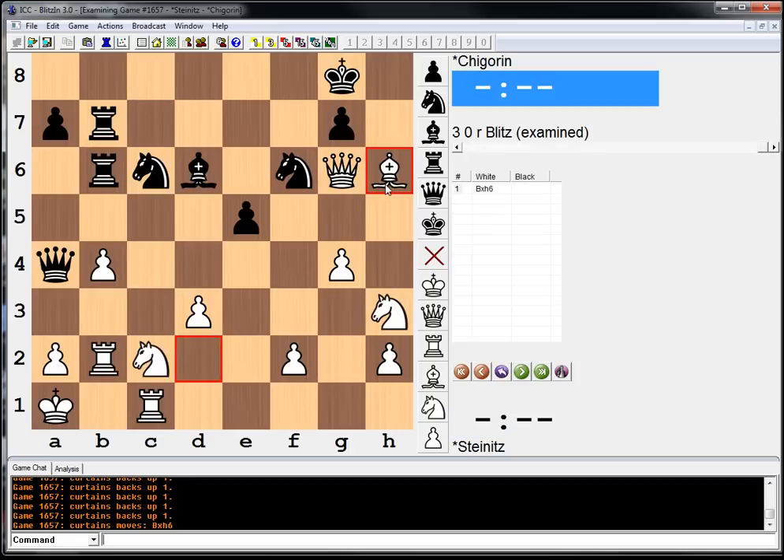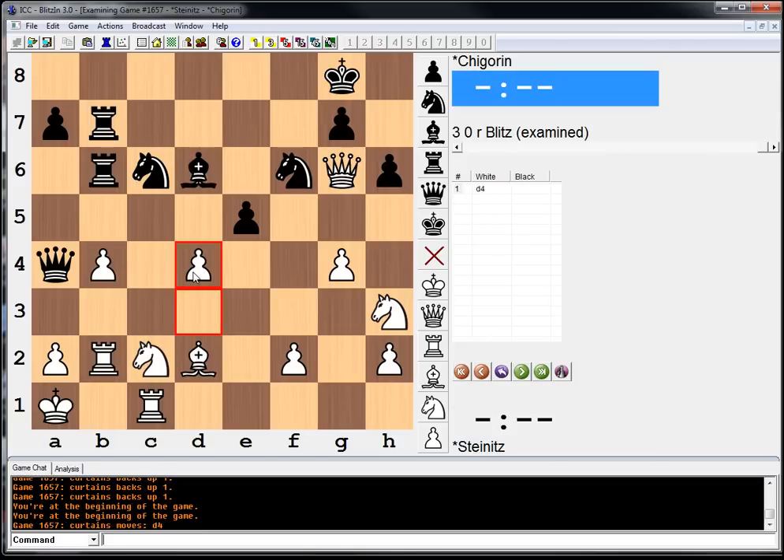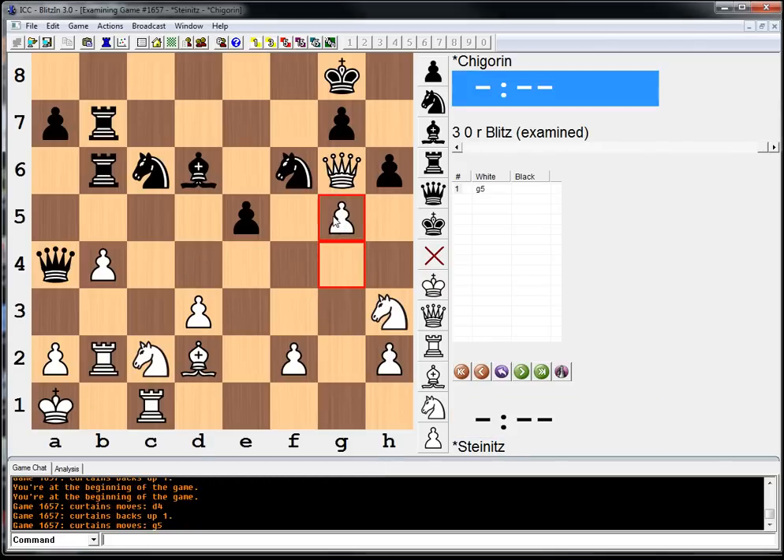Whereas if we go bishop h6, they actually can take this pawn now, and then go rook takes. This bishop h6 doesn't help the attack that much, believe it or not. But d4 creates a lot of ideas — sometimes d5, because if knight takes d5, queen e8 is a possibility. It also creates ideas of g5, because before we couldn't play g5 since our queen was trapped. g5 is a very pleasant-looking move — if they take, we take with the knight or the bishop, and all of a sudden our knight's in the attack — our knight on h3 that was previously doing nothing.